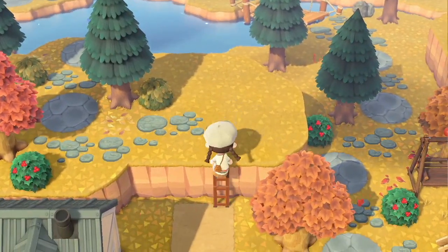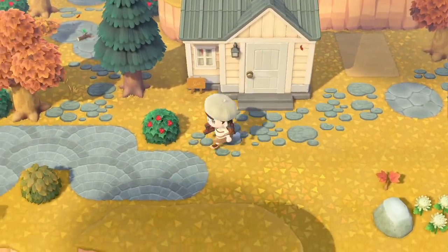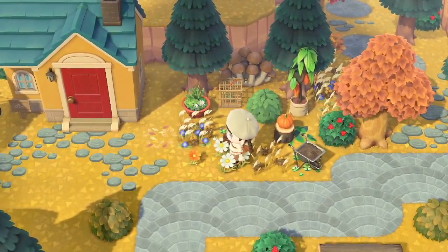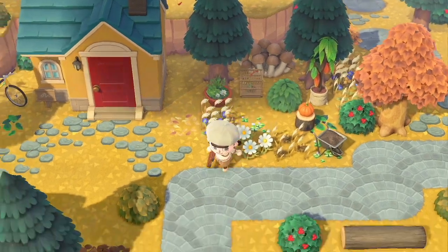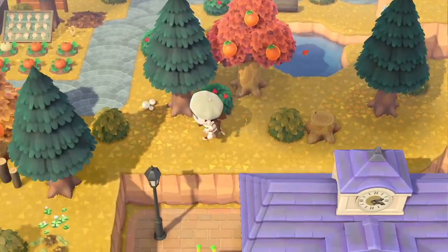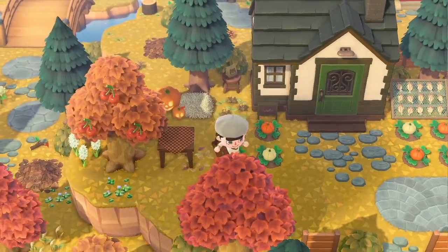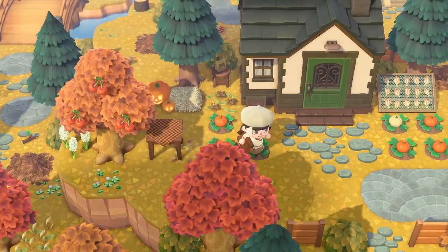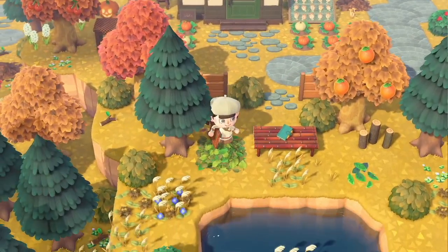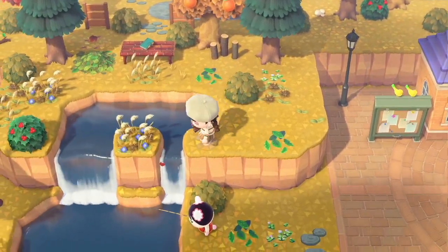Here is Punchy's house, and over here is Bob's house with a little garden that looks a bit cluttered but that's fine. Here's another pond with a lot of emptiness around it. Then we have Raymond's house — I decorated it for Halloween but didn't really like how it was turning out, so I abandoned that. And over here is a little neighborhood park.